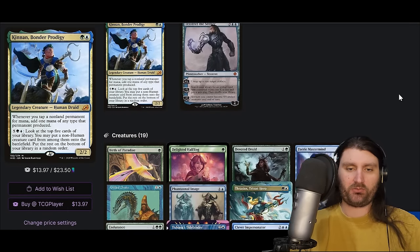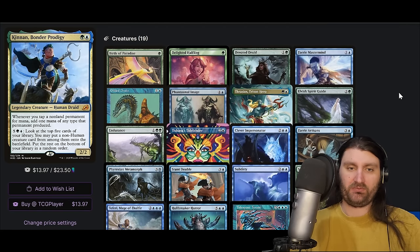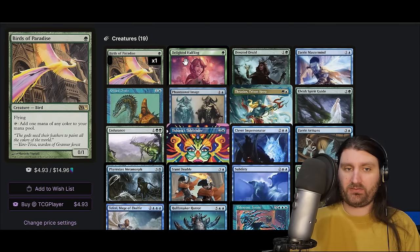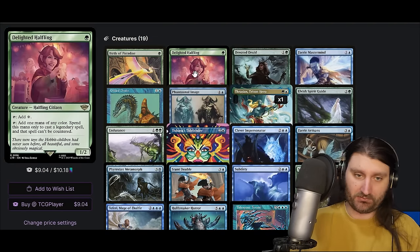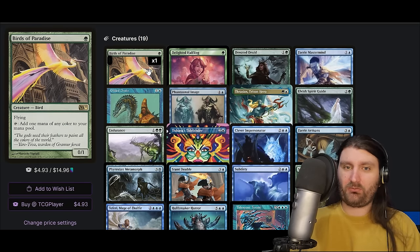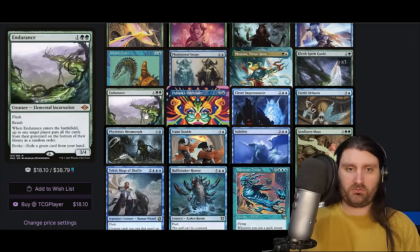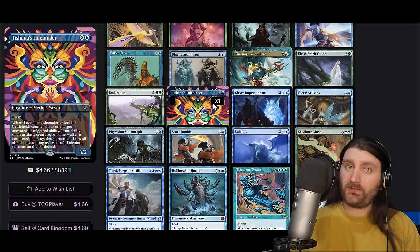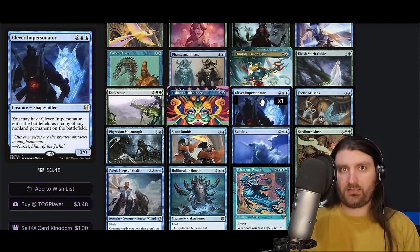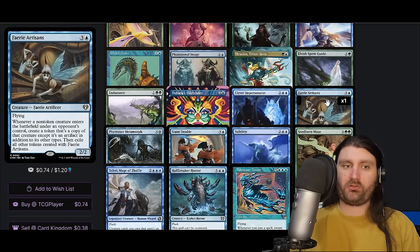At 11th place we have Kinnan, Bonder Prodigy. A couple things standing out compared to typical Kinnan builds we see over here — we are on Devoted Druid, which isn't completely out of left field. What is pretty notable is the lack of mana dorks: Birds of Paradise and Delighted Halfling — that's it. So we're probably going to see just a million rocks. It seems like Orcish Bowmasters has very much affected the Japanese meta and players are building around that — building your deck around X/1s is a really good way to get punished in a mid-range slog. We do have Tidebinder Mage, Clever Impersonator, and Faerie Artisans — when a non-token creature enters the battlefield under an opponent's control, create a token copy of that creature as an artifact, then exile all tokens with Faerie Artisans when another creature enters. So basically every creature your opponents play, you get a copy of it until the next one comes along. Someone plays Dockside — you get a Dockside. Any ETB creature is going to be really strong here.